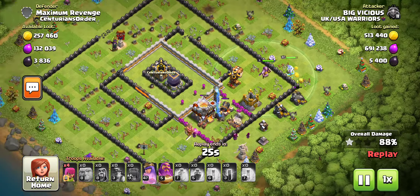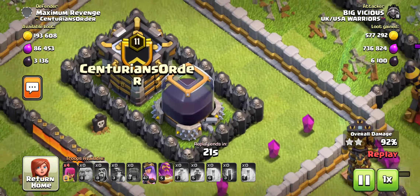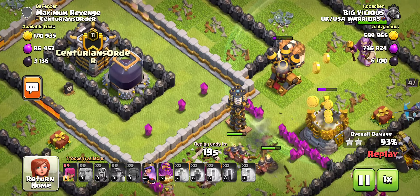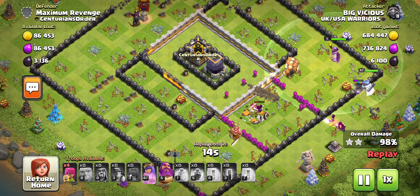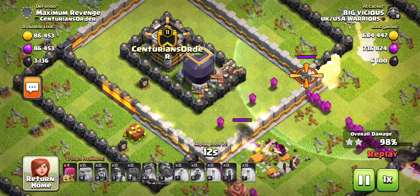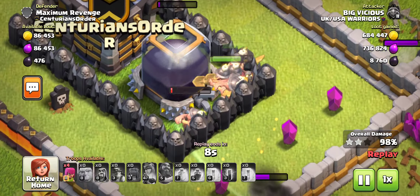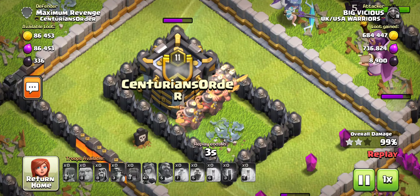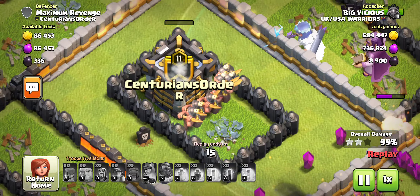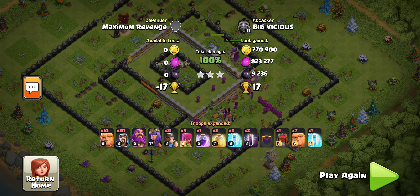Overall, I go in and absolutely wreck this guy's base, and the gem is still sitting in the center. I've got 6,100 dark elixir already in this attack, but the main stuff is in the middle. My miners recognize that and go crazy — look at these little dudes, I love them. Then you can tell there's definitely some decent loot inside the clan castle, taking me up to 9,000 more dark elixir.